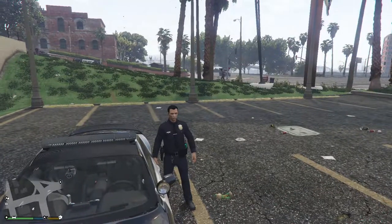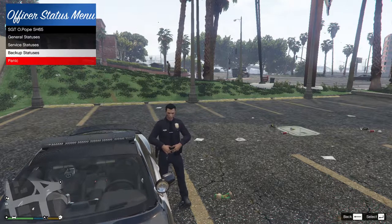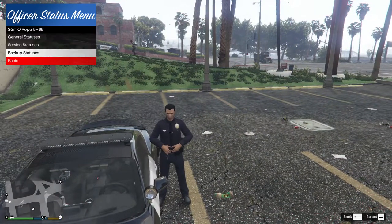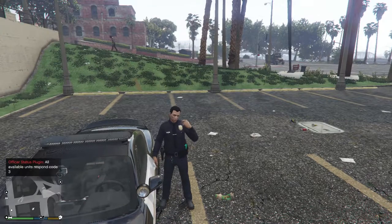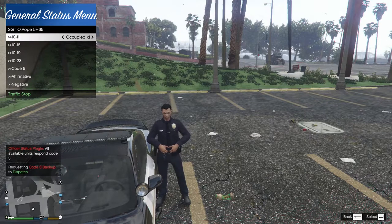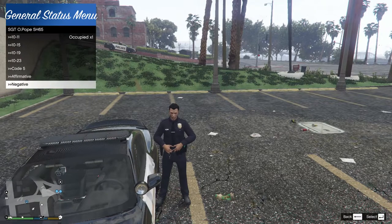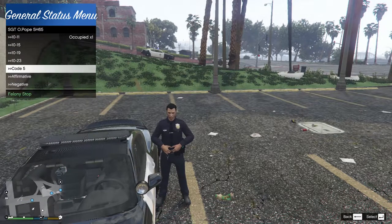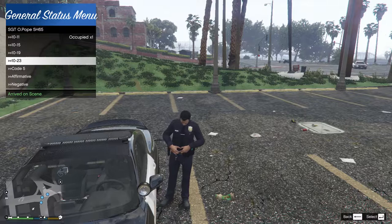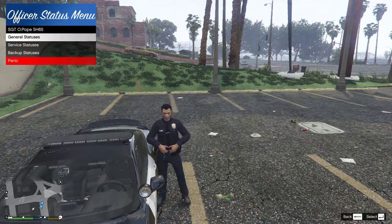The next one is called Officer Status Menu. So as you can see over in the left, you have panic — let's say this, all available units will come. And then general status: this is if you're in a traffic stop, you can choose how many people there are and then it will ask for backup. If you don't want backup, you press negative; if you want backup, affirmative. If there's a felony at the traffic stop, you press code 5. When you go around on scene you can press 1023, return to station 1019, and then suspect in custody 1015.